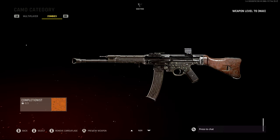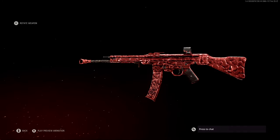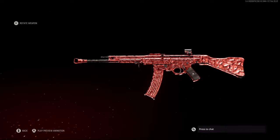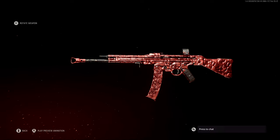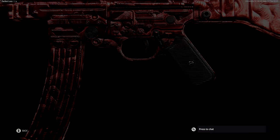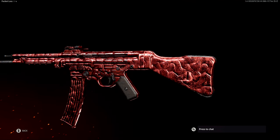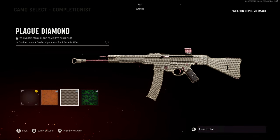What's not underwhelming is the three mastery camos for zombies. The first completionist camo is called Golden Viper, which requires unlocking all 100 camos for a weapon. But this is literally the same name as the mastery camos in Cold War zombies — and in Cold War, Golden Viper had actual snakeskin textures. In Vanguard it's this weird burnt orange color with no viper or snakeskin texture to it at all.